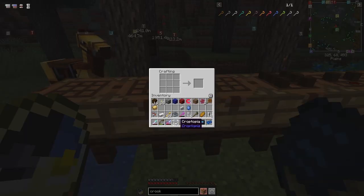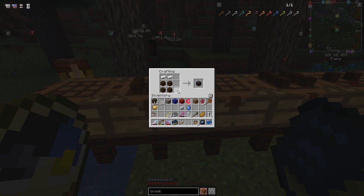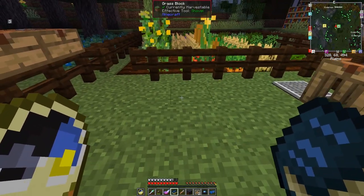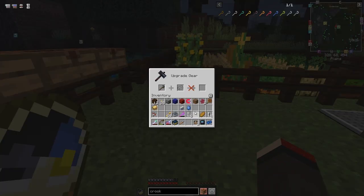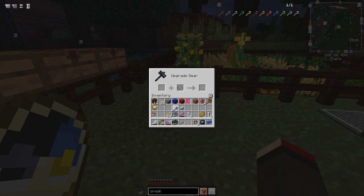It's actually coming up to night time, I'll have a quick sleep. The smithing table I had is actually down in the village — let's just put it down here. We can put the crook and the sapphire in here and get a sapphire crook, which has 1,000 uses. We could of course enchant it — I'm sure they're enchantable.